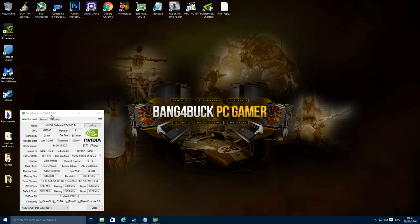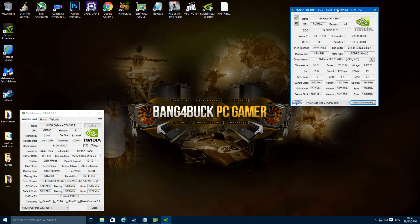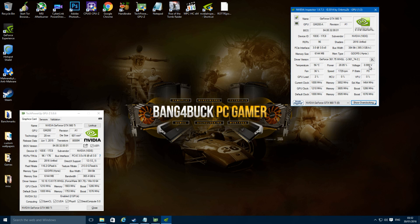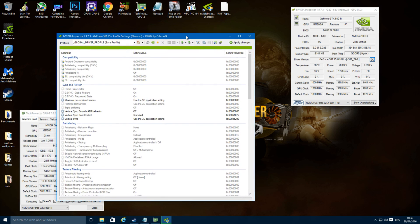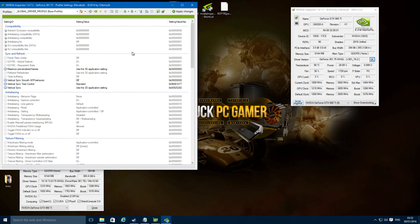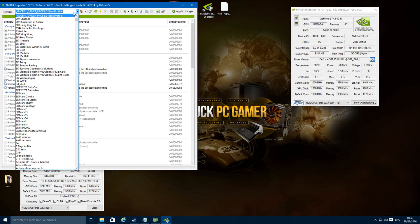I'm going to quickly walk you through the process. Once you've downloaded the profile it will look like this once you've unzipped it. So you load Nvidia Inspector. The first thing you need to do is click on this icon here — it looks like a spanner and a screwdriver. Then you need to search for your Rise of the Tomb Raider profile.